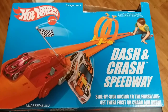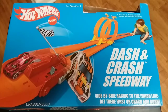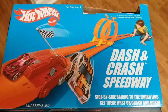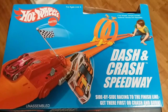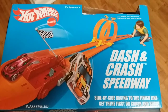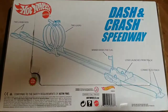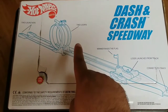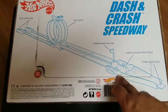What's up everybody, Jay here with another quickie review. Today we're taking a look at the Dash and Crash Speedway by Hot Wheels. It was released as part of the retro series for Target stores, featuring classic style blue card artwork. Set features include two launchers, two loops, and a finish line with a flag that tells you who won.